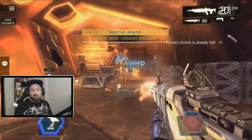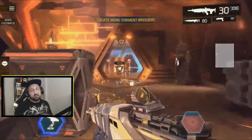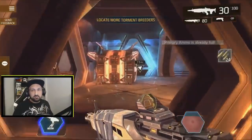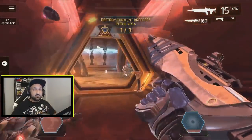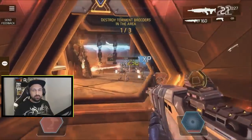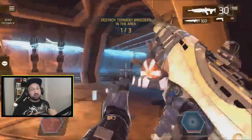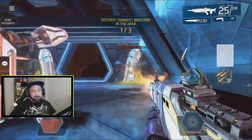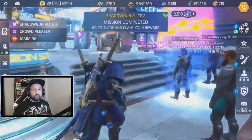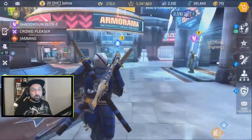If you take damage, just exit and retry. For an easy mission, try the first planet if you can. What you're looking for is the dodger ribbon — the blue-white-blue ribbon — which means you did 30 kills without taking damage. Finish the mission, don't take a chance. Back in the hub you'll see Shadowgun Elite 2 complete.